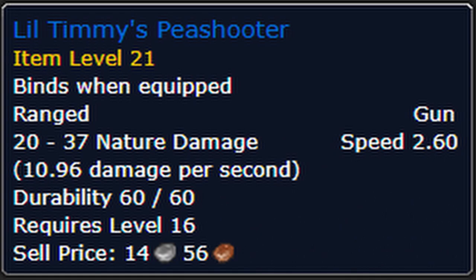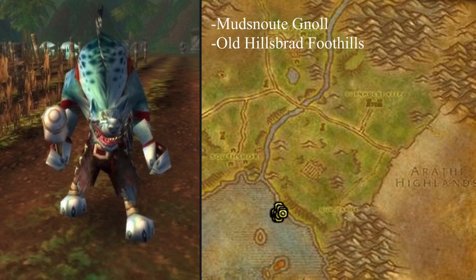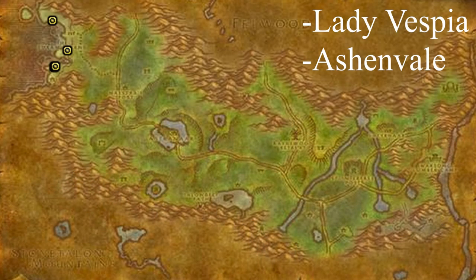Little Timmy's Peashooter is a very sought-after level 10 through 19 twink hunter weapon. It can drop off the Mudsnout Gnolls in Old Hillsbrad Foothills at the marked location. It also has a chance to drop off Lady Vespia, a rare spawn in Ashenvale, at the marked locations.